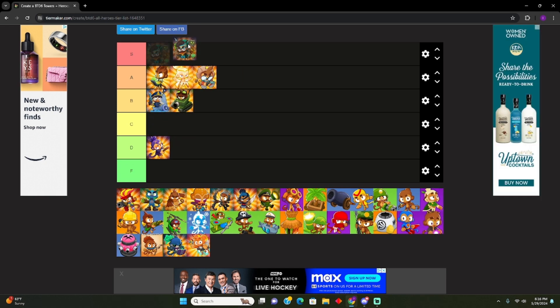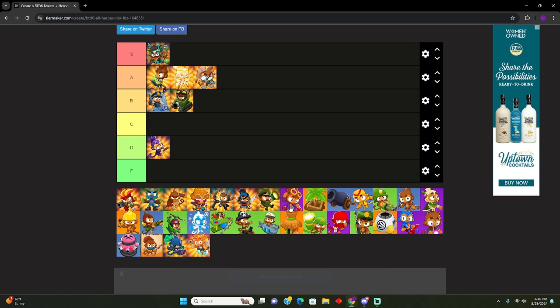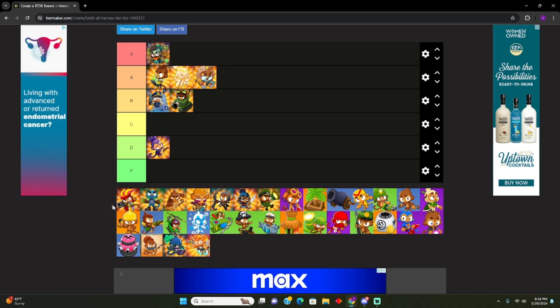Geraldo's gotta go S tier. Just because he's done a 1-tower CHIMPS run. He's beaten CHIMPS. Although three towers have done it — Corvus and Sauda have also done it. So we're probably gonna rank them up there too.